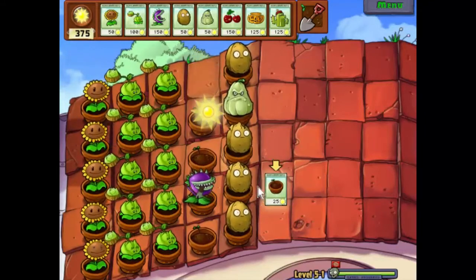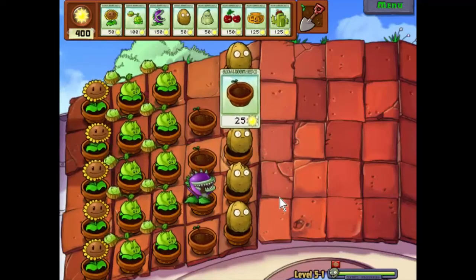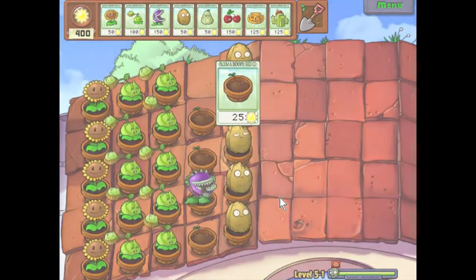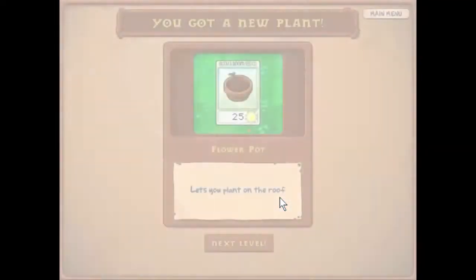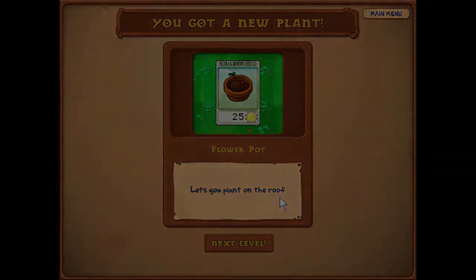There we go — let's see what we get. Flarepot — lets you plant on the roof. We'll definitely be using that one next time. So until then, I've been Simon Parsons. This has been Plants vs. Zombies. Thank you and good night.